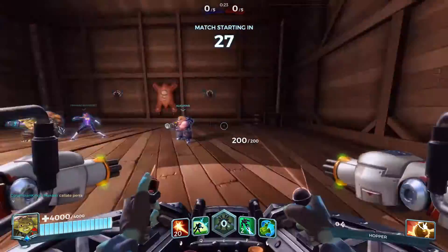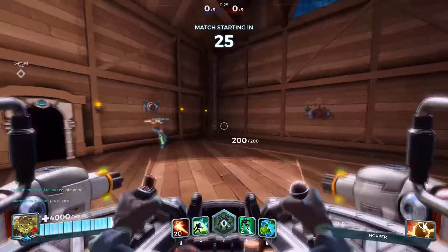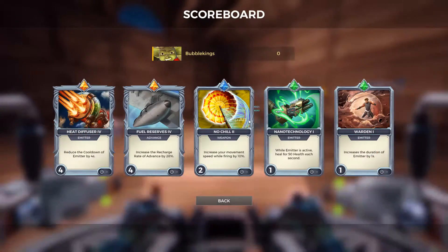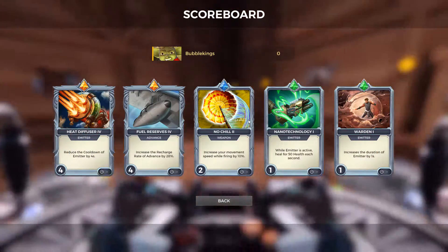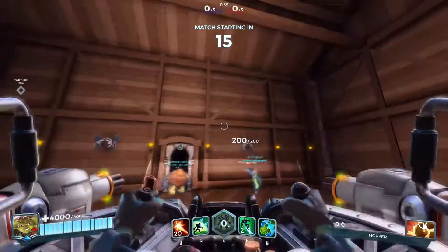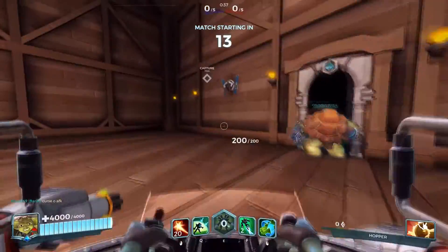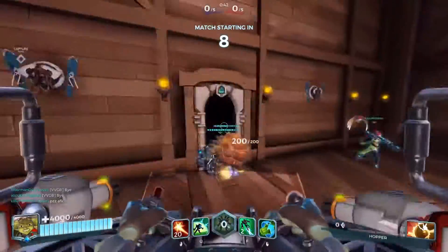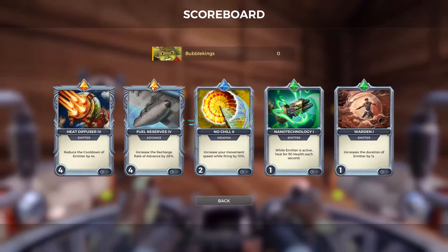Hey, what's up everyone, BubbaKings here and welcome back to some more Paladins today. We're going to be playing Ruckus and let's take a look at our cards. To start off we have Heat Defuses, which reduces the cooldown of the meter by 4 seconds. This is pretty good because the meter does give a 3000 damage shield, and it also has a slight slow on it. That shield is very nice — it's pretty much a second health bar you can use to stay alive in combat.